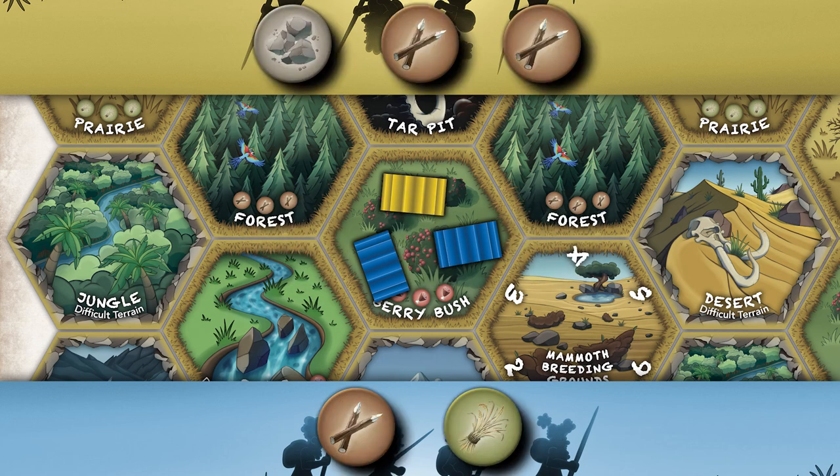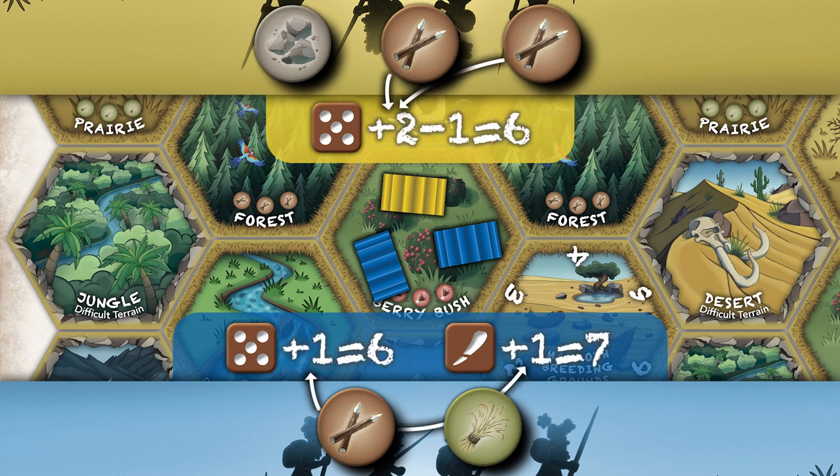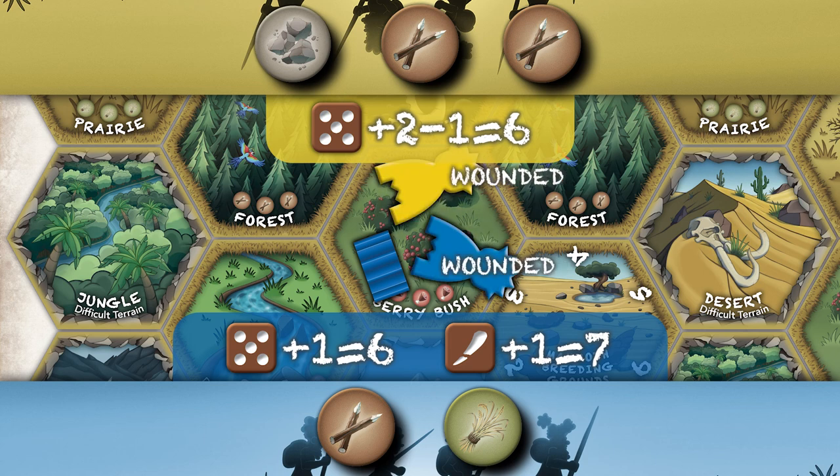These are revealed together and placed on top of the tribe board. Two, both players now roll to wound opposing tribe members. Roll a die for each of your healthy tribe members on the tile. Add plus one to each die roll for each pointy stick you're using, and subtract one to each die roll for each clump of grass your opponent is using. A result of six or more wounds an opposing tribe member. Lay them on their side to show they're wounded. There may be more wounds inflicted than opposing tribe members — these are counted as excess wounds.